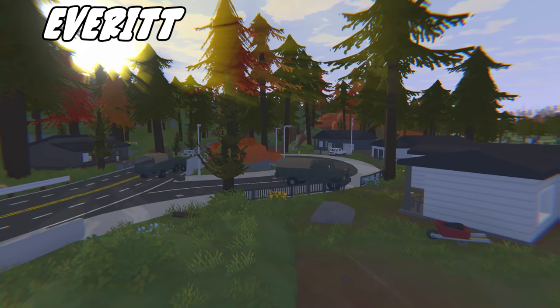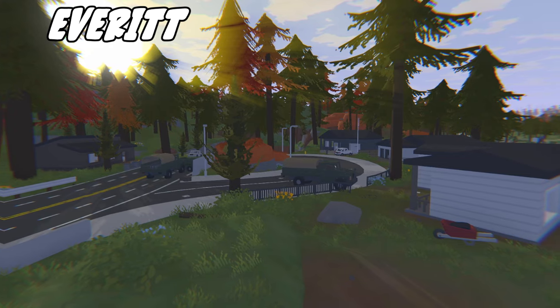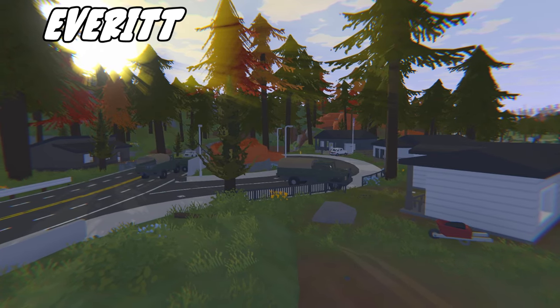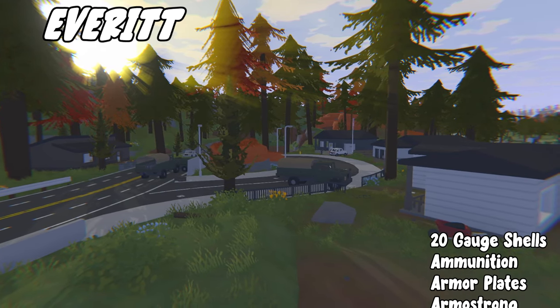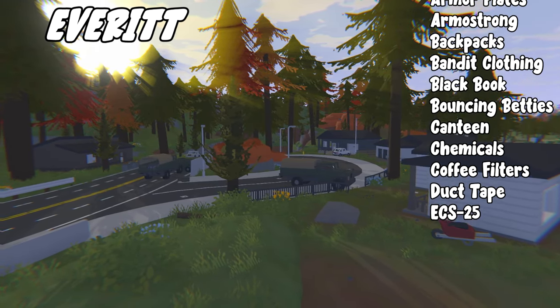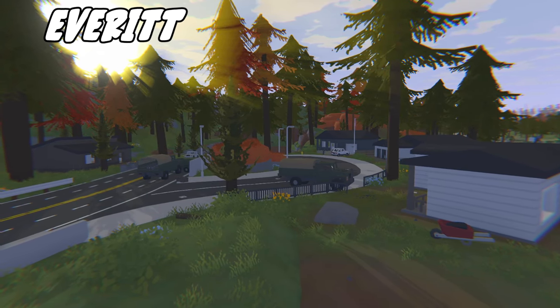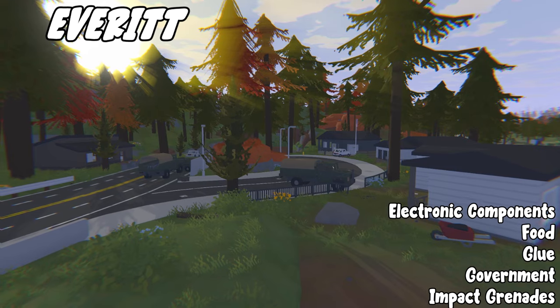Next we have Everett, which is another pretty small town, but over here there are military locations as well as civilian and construction areas. From here you can get 20 gauge shells, ammunition, armor plates, Armstrong, backpacks, bandit clothing, black book, bouncing betties, canteens, chemicals, coffee filters, duct tape, ECS-25, electronic components, food, glue, government.